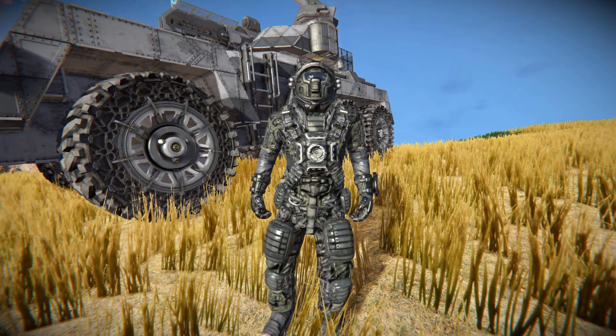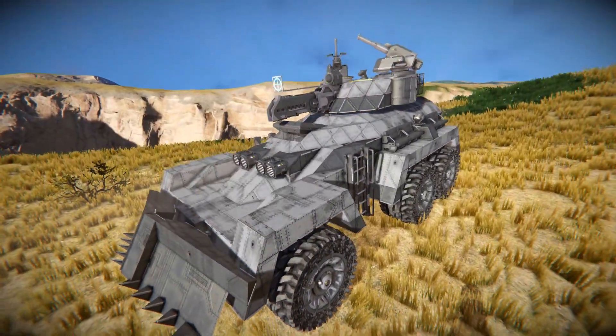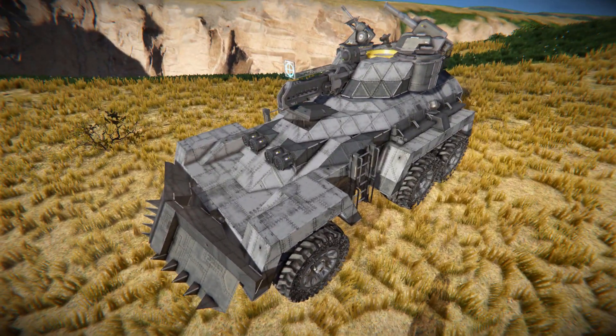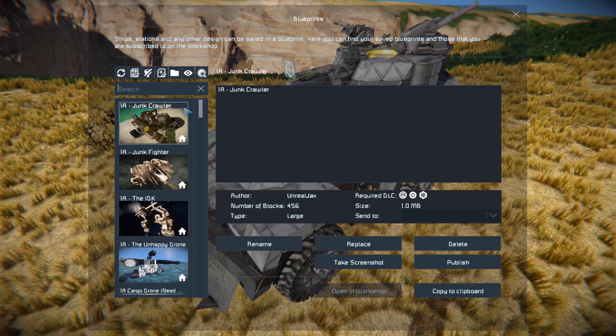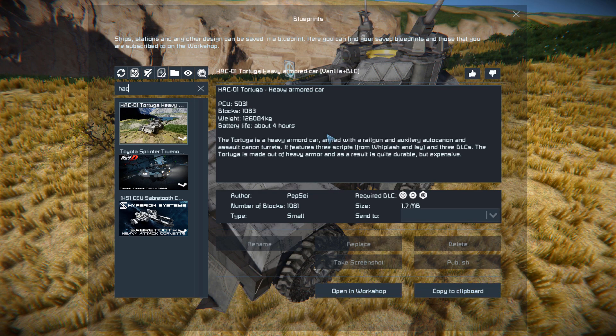For today we are looking at another small heavy armored vehicle that puts the new weapons to very good use. This is the HAC-01 Tortuga heavy armored car. It's got the railgun, auto cannons, and assault cannon. This thing is 1081 small blocks using the Warfare 2, Wasteland, and Decorative Block Pack 2 DLCs. It uses three scripts, mainly for custom turret control for the railgun.